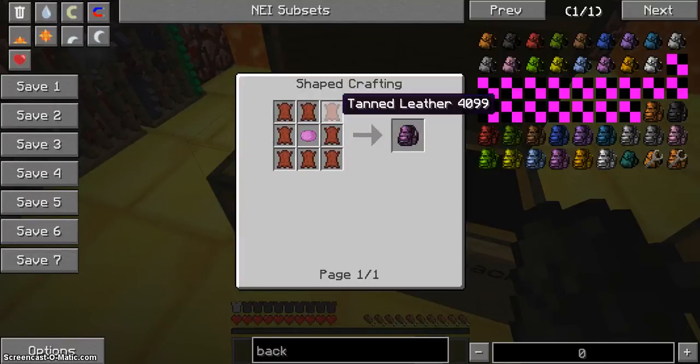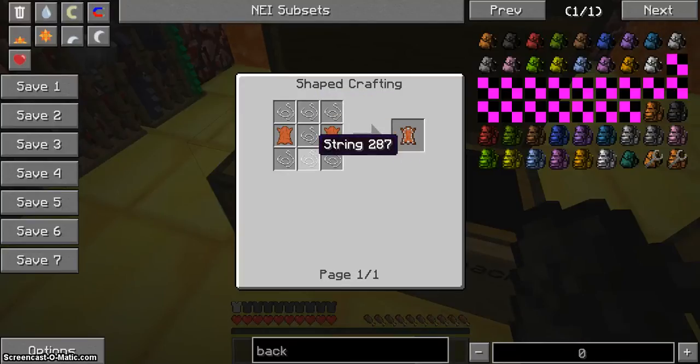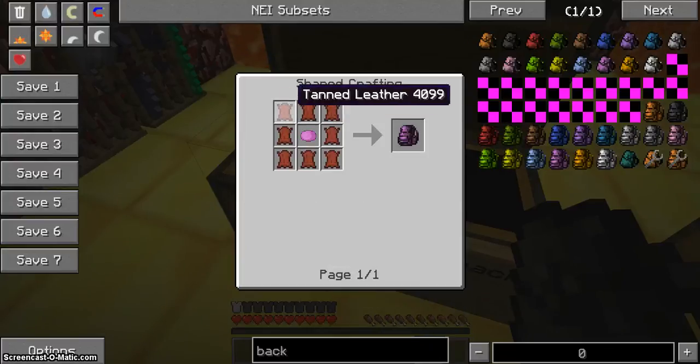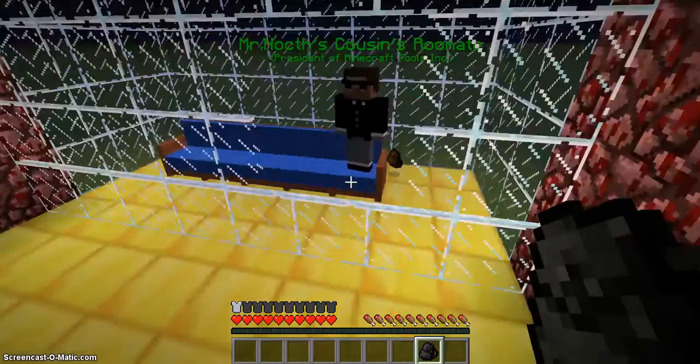With the big one, it takes tanned leather. To make tanned leather, you need bound leather, which is seven string crafted with leather. Then you smelt that to get the tanned leather.